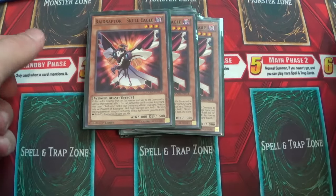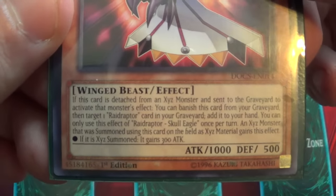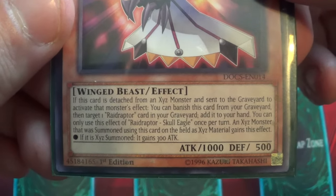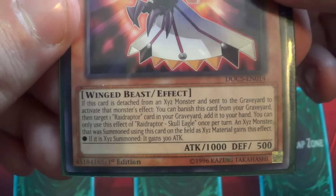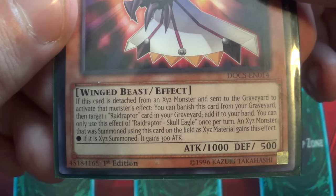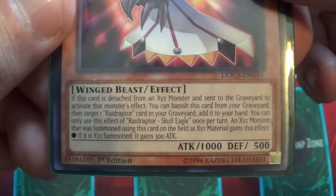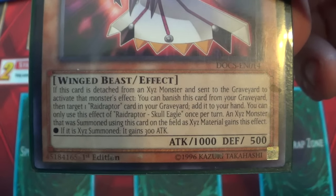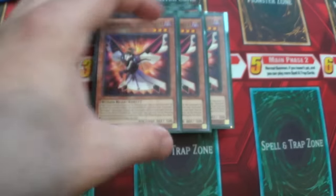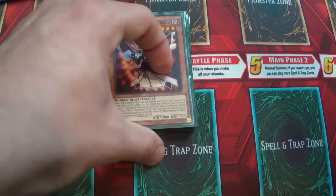And then the new one — Skull Eagle. This card is freaking terrifying. Basically, if this card is detached from an XYZ material and sent to the graveyard to activate the effect of that monster, you can banish this card from your graveyard, then target one Raid Raptor from your graveyard and add that to your hand. And then if it's XYZ summoned, it gains 300 attack. Yeah, that's just kind of terrifying — it's a searcher, and it also gives the XYZ monster a 300 attack boost. Very, very good overall.